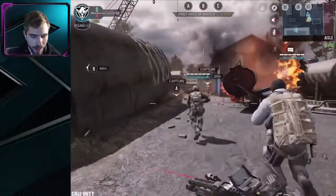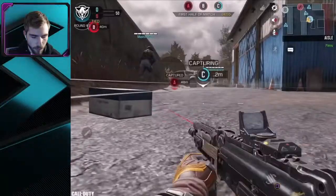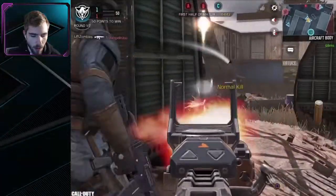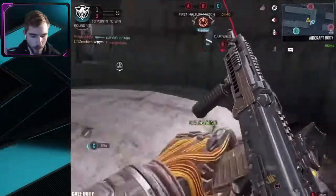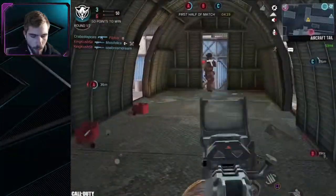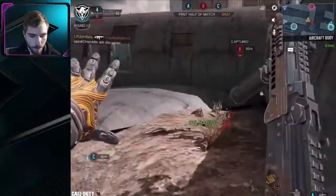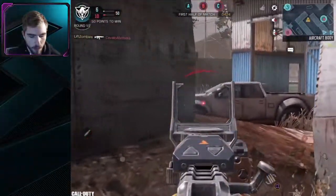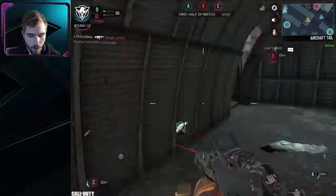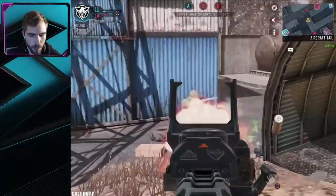We are playing Domination, so let's go ahead and get C-Flag right now. Hopefully nobody snipes us — I'm going prone for this. Oh, they're already at B, my teammates should have gone B since I went C. We got a guy right here — my aim is god-awful, but it's my first game, let me get warmed up. We got a UAV too, let's pop that. There's a guy at B, got him, and a guy to my left as well.